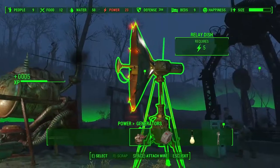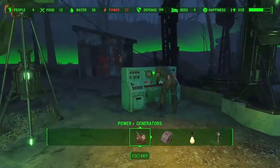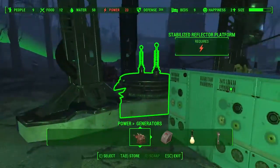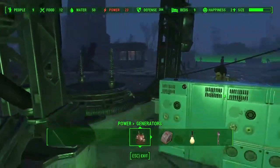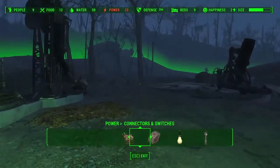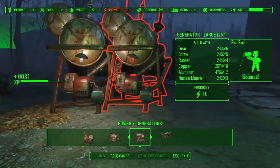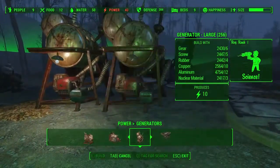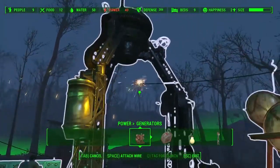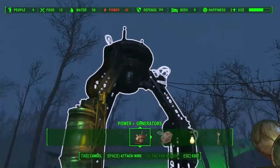Like that. This is a ten wire. Attach a wire — requires five. What is this? Oh, this one requires 20. Okay, so the relay station, that one will be powered by that. And I'll get two more generators right next to it. Attach a wire, one there. That one — one, two.